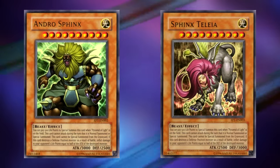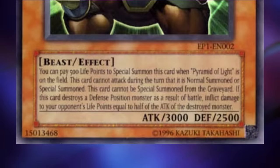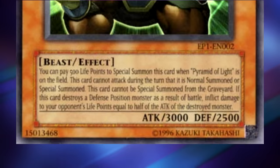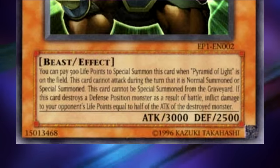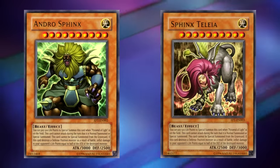Let's take a look at the two monsters that Pyramid of Light mentions. Notably, these two monsters almost have identical effects with only one change, so we'll look at them at the same time. You can pay 500 life points to special summon this card when Pyramid of Light is on the field. This card cannot attack during the turn it is normal summoned or special summoned. This card cannot be special summoned from the graveyard. If this card destroys a defense position monster as a result of battle, inflict damage to your opponent's life points equal to half the attack of the destroyed monster. The only difference between Androsphinx and Taleia's effect is that when Taleia destroys a monster by battle, it inflicts damage equal to half the defense.